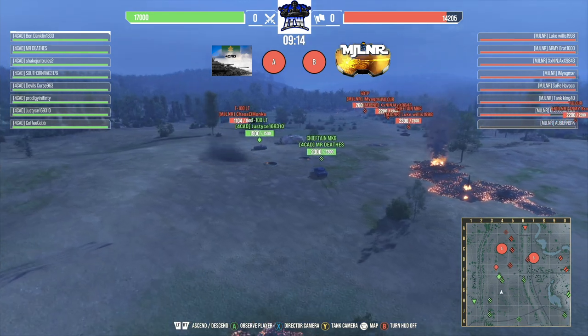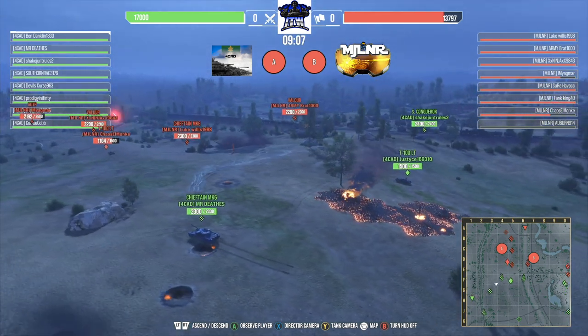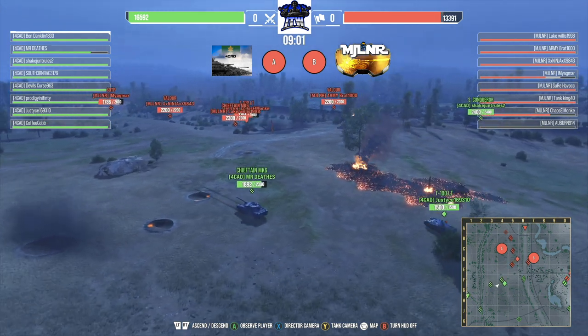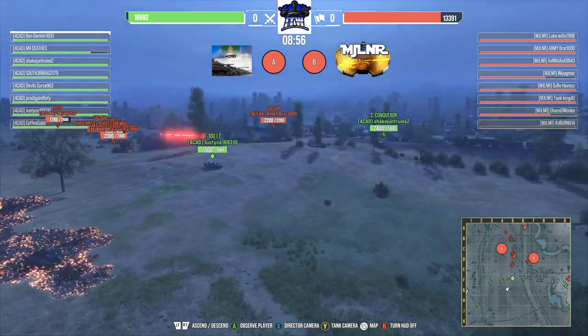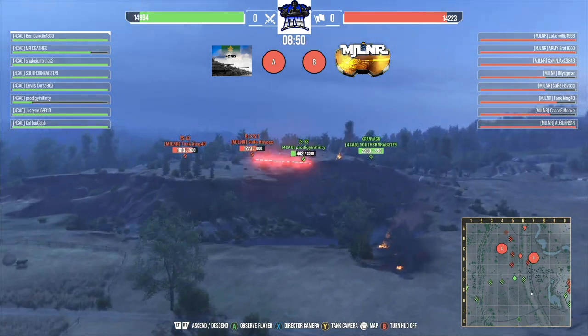The T-100 got tagged making the initial spotting run. They're going to want to focus out that T-100 to eliminate that view range. T-100s are dangerous on this map — there are so many different places to hide in bushes. Right here the disadvantage of the Chieftain is showing itself — can't really overexpose too much, that side armor is not going to handle those 120s.